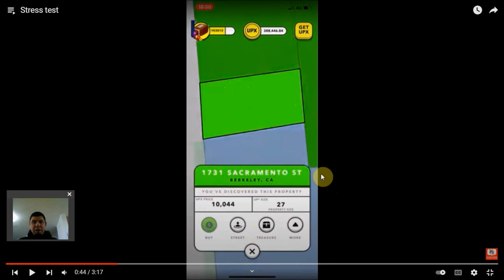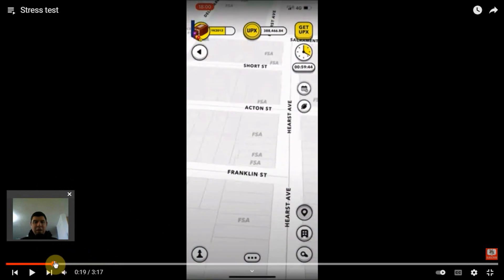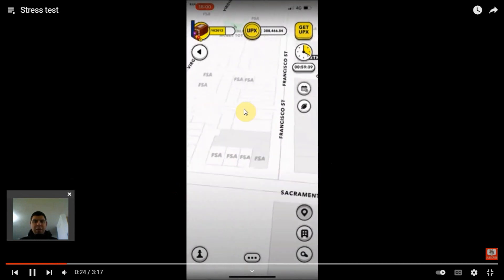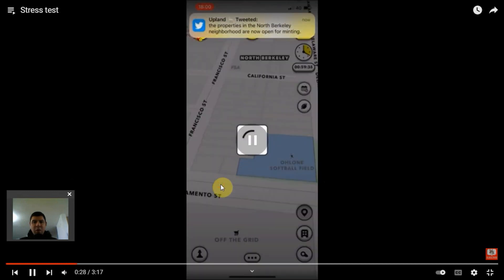To answer the initial question of how does someone mint the first property: there are going to be tens of thousands of players who are going to be discovering the properties in their own area. So instantaneously, if someone is wanting to mint the area that they are in and they like that area and that property, they can go ahead and start minting it. Other players, just like myself in this video, who are not in a neighbourhood they want, are looking for a property in that neighbourhood — waiting for someone to discover something and then jumping over there.